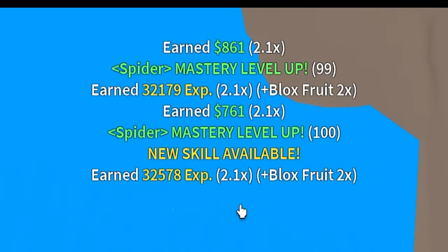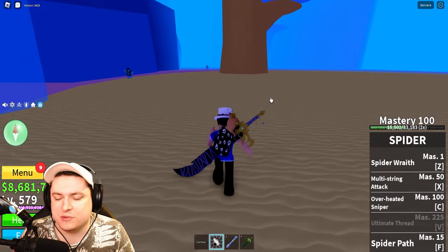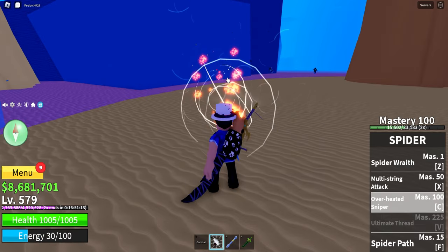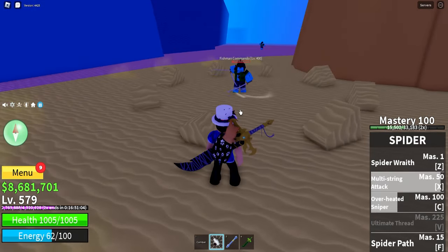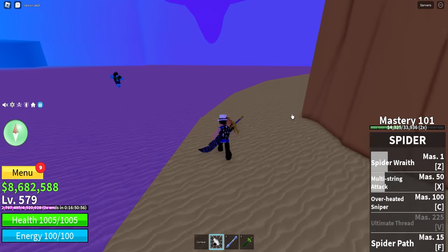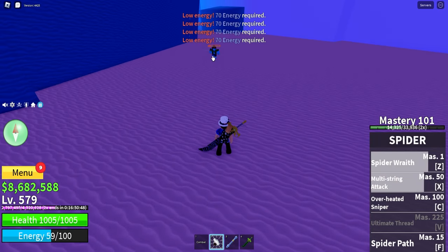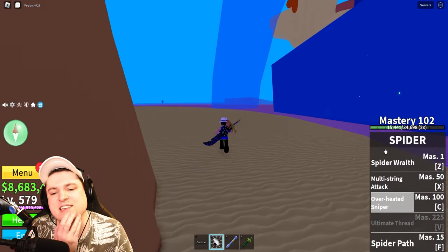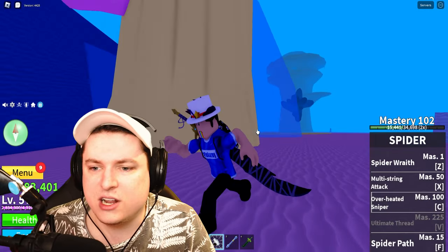Level 100 mastery — easy peasy — has been obtained. So we now have the Overheated Sniper, and it seems multi-string into spider's wrath is the best combo for now. Let's see what the Overheated Sniper will do. This is definitely the third ability to use in the combo. It does have damage, though still not enough to finish them off in two abilities. It would have been nice if two abilities were enough. I don't really like fruits that fling the enemy too far away — it's kind of annoying.